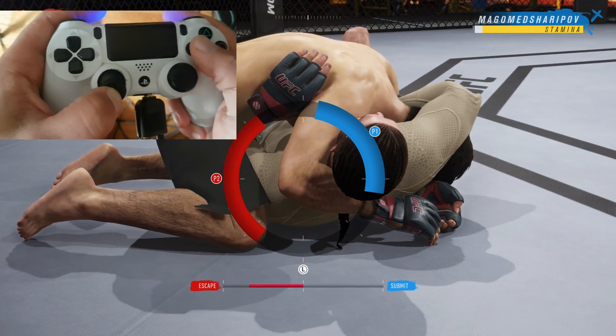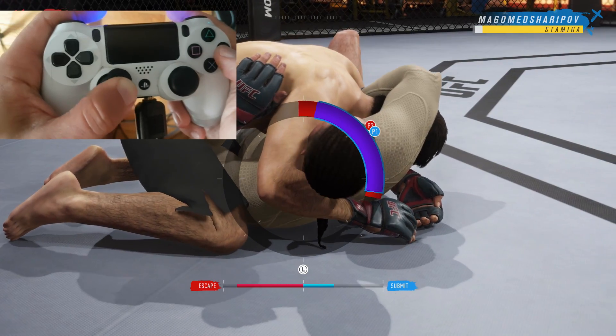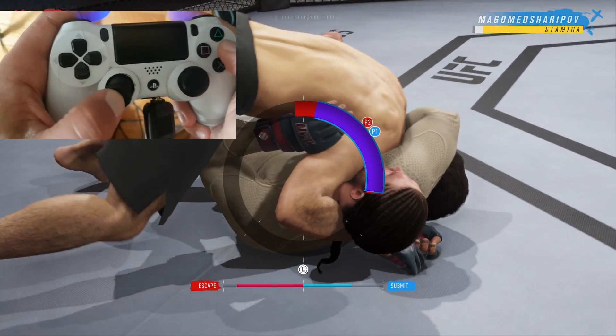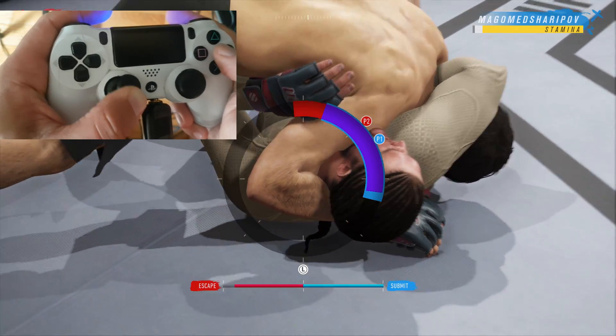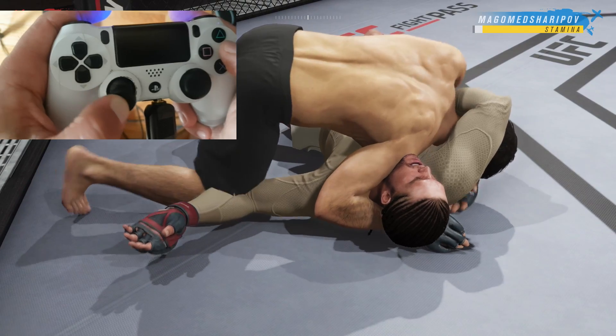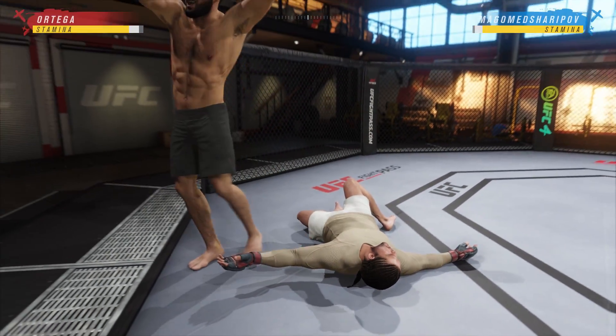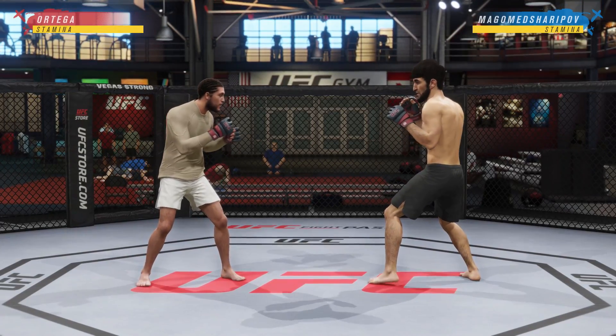To finish off this video — always remember when you're escaping the new choke submissions, move in quarter turns mostly, and then sometimes half turns. Most of the time it's quarter turns at a steady pace. You've got to get it into that memory bank and remember it, especially when you're in a dogfight in ranked.